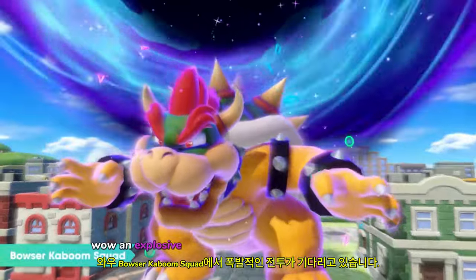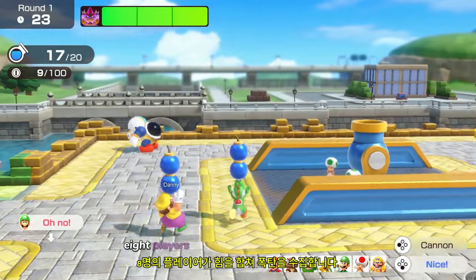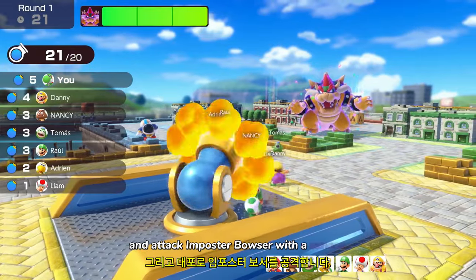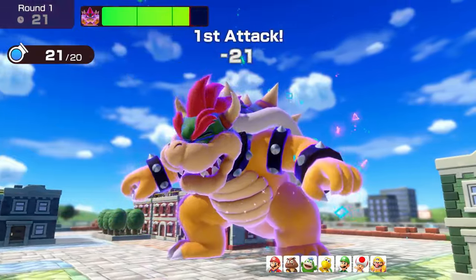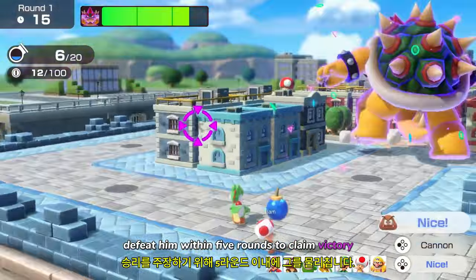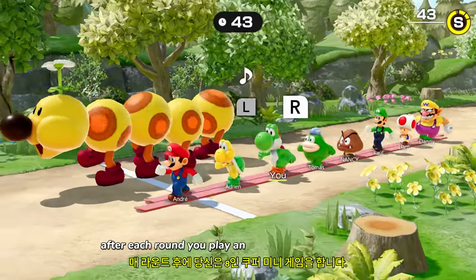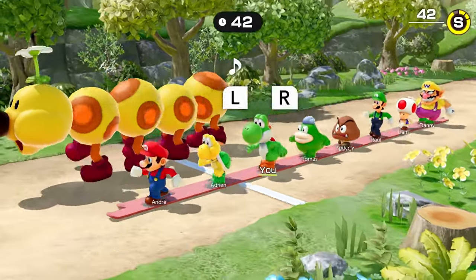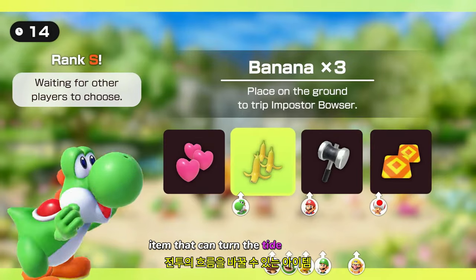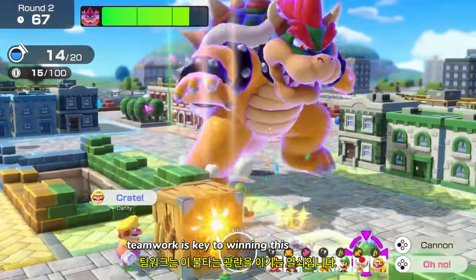An explosive battle awaits in Bowser Kaboom Squad! Eight players will join forces to collect bombs and attack Impostor Bowser with a cannon. Defeat him within five rounds to claim victory! After each round, you'll play an eight-player co-op mini-game — it's an opportunity to get a helpful item that can turn the tide of battle. Teamwork is key to winning this fiery frenzy!